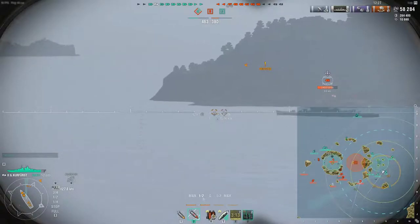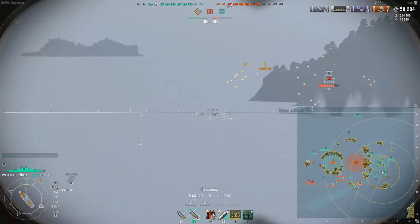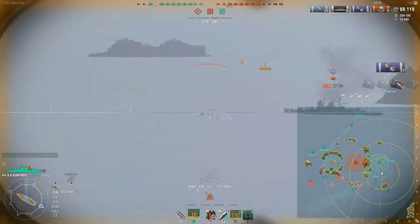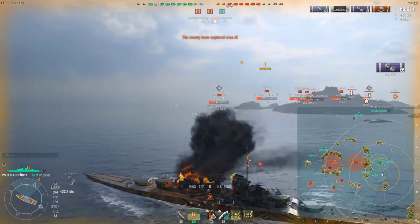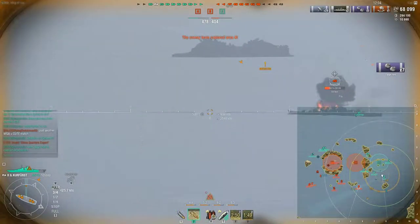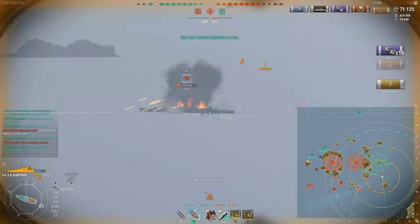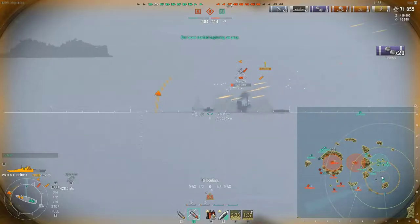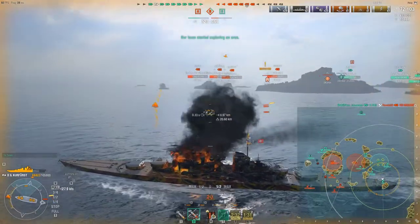Mogami pops up. That shot right there overpinned his citadel, I believe — it looked like it was right on the money but just went right through the ship. Mogami's a pretty thin cruiser, and that's something that can happen. I'm looking to see how fast this guy's going — I thought he had stopped, he's going a little forward, but he still died regardless.